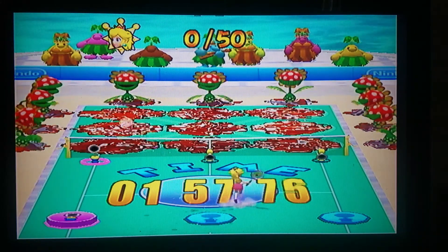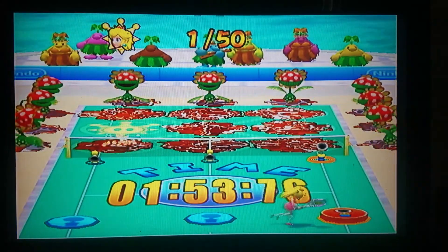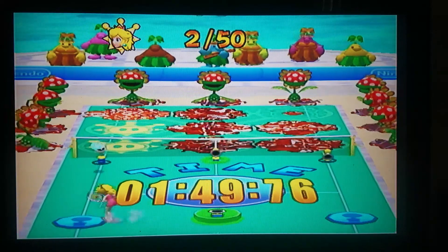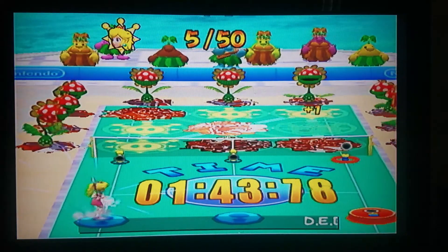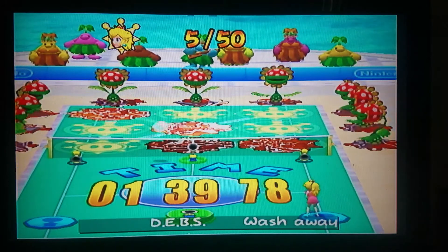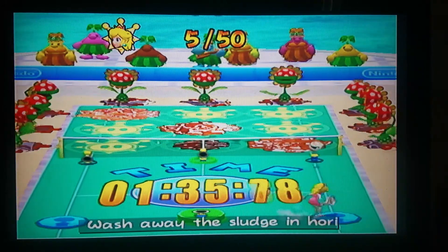First off, I want to talk about how this minigame works. You hit a ball with these flood cannons, water comes out, and you try to hit them on those goop spots. If you make a line, you get 3 shines.